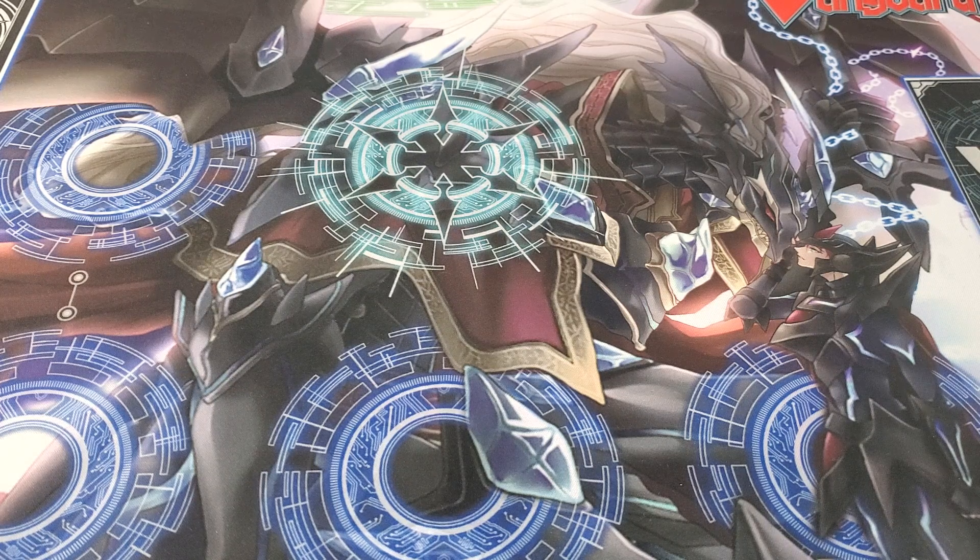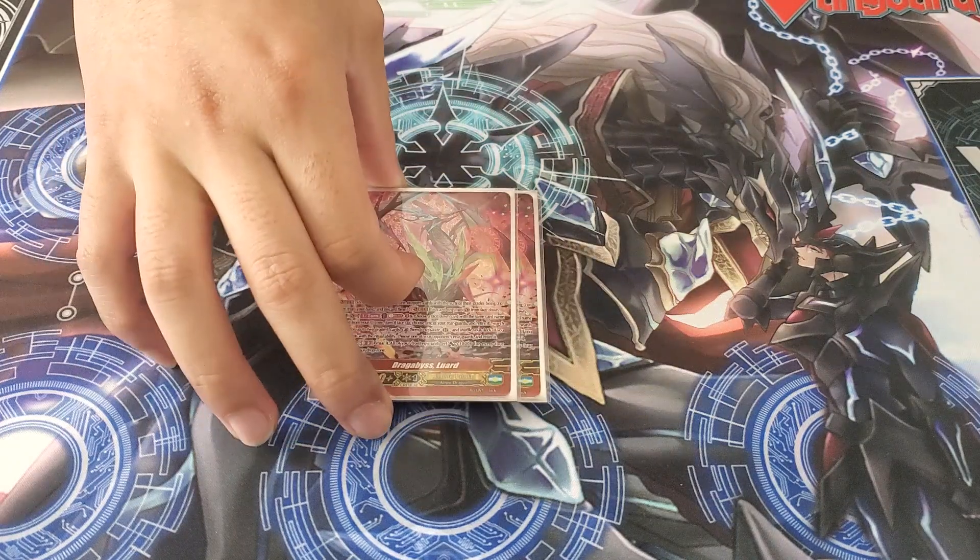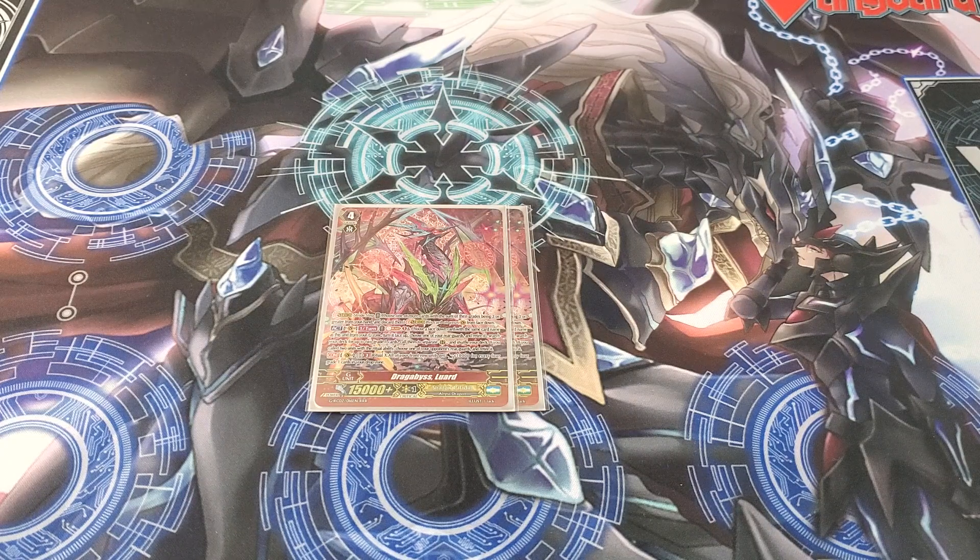Now for the G-Zone. Starting with the Luard strides — I run Drag Abyss Luard, and I would run four of these. Its skill lets you Soul Blast one, retire one rear guard, and call two grade ones from your deck; if both are Ritual, you can retire one of your opponent's rear guards. The main skill you'll use often is Ritual Cross: for every four grade ones in your drop zone at Generation Break three, you give your whole front row plus 10k power. At late game with 12 grade ones in the drop zone, that's 30k power — very nasty. It's also generic enough for any Shadow Paladin deck, which is why it's getting expensive. Definitely run four of these.